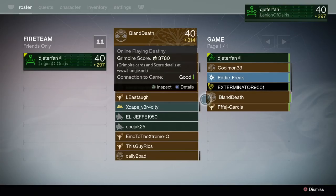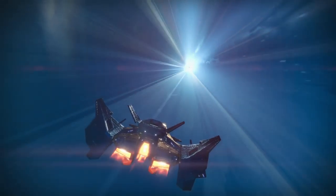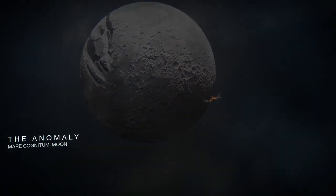I threw on some old gear — the year one cloak. I was going to run the year one No Land Beyond too, but I remembered how bad the hit marker damage is with that thing, so I decided to run the year two No Land Beyond along with some classic gear and shaders. This is what I used to run back in year one all the time. The year one trials gear set still looks amazing — it just has a different light level now.